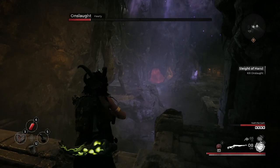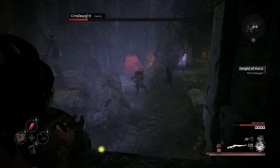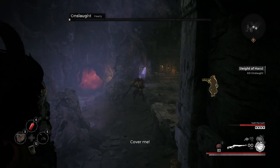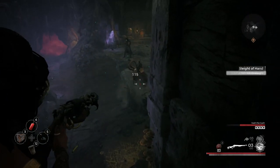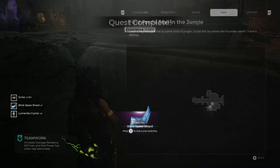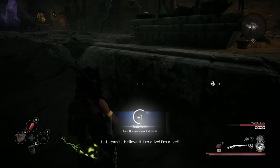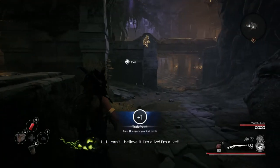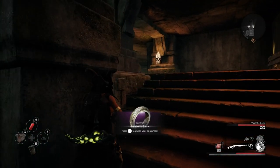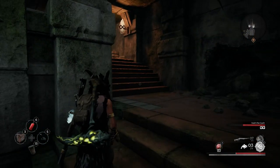Whenever the boss teleports, it does a little electric shock damage around itself — essentially the same thing as the Blink Token. So whenever you see him teleport, just dodge, because he tends to teleport near you or your teammates. In the second phase, he's going to spawn not only the little dragon minions but also melee minions with spears, which will totally wreck you if you're not careful.